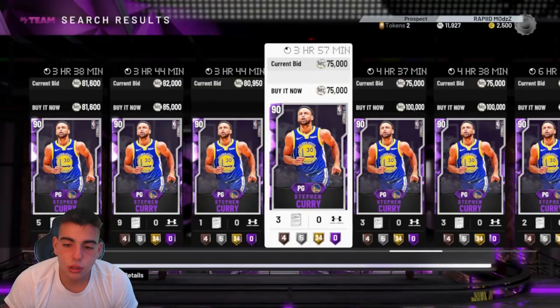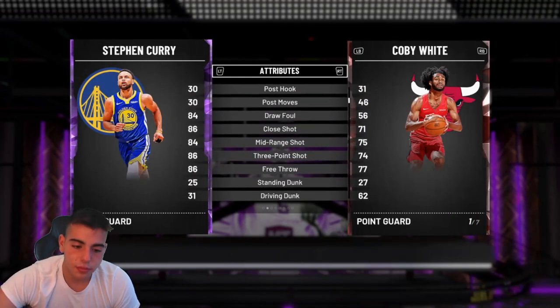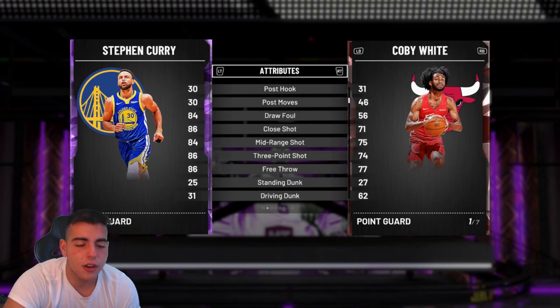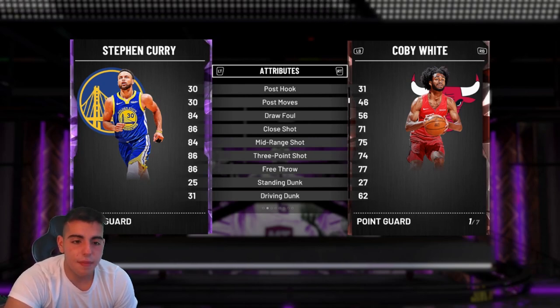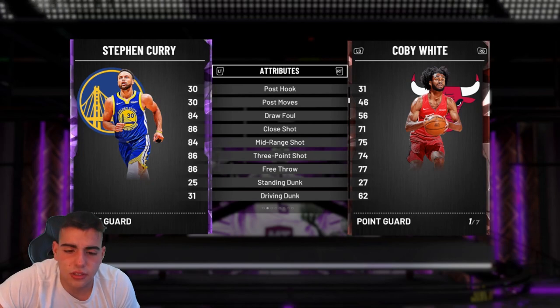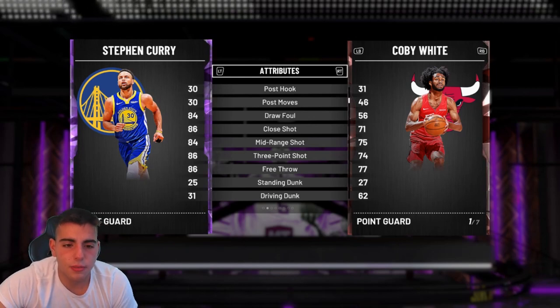Everybody's going to have the card, but I wish I could look at Steve Nash's stats. They also give you a ton of other stuff through the login calendar: on Saturday, 250 MT; Sunday, one token; Monday, a free agent — I think it's a contract pack, I'm not totally sure; more MT on Tuesday and Wednesday; something I can't read — probably a crappy MyTeam pack; another token and more MT on Friday.